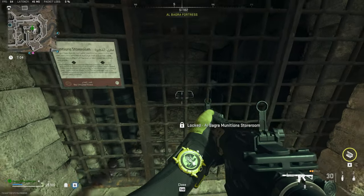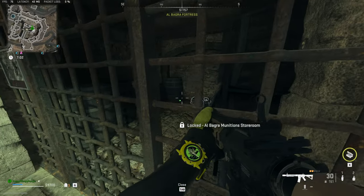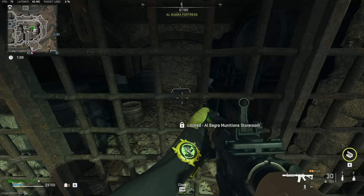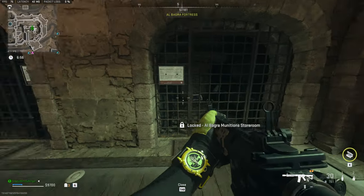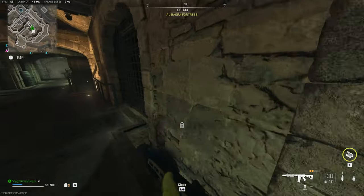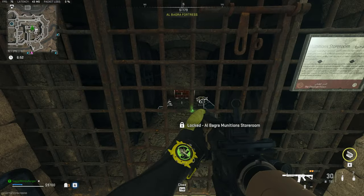At least we can see perfectly through here to see what's in here before we choose to use a key to get in. You'll need a key use for here, and a key use for here, if you choose to go into both of these sides. However, you can already see which one I'll be picking if I have the key.